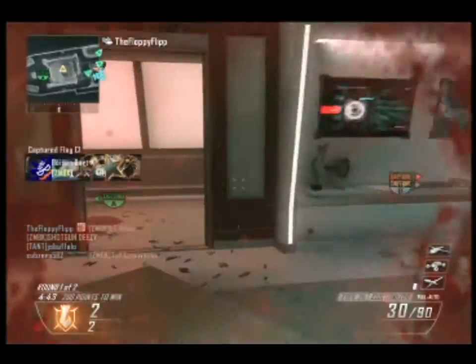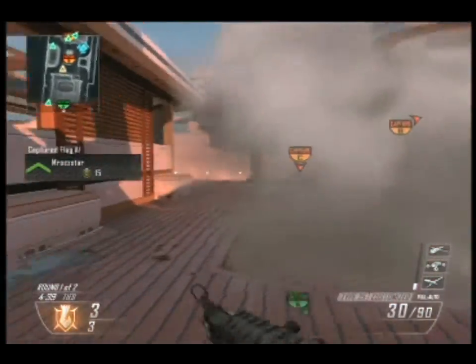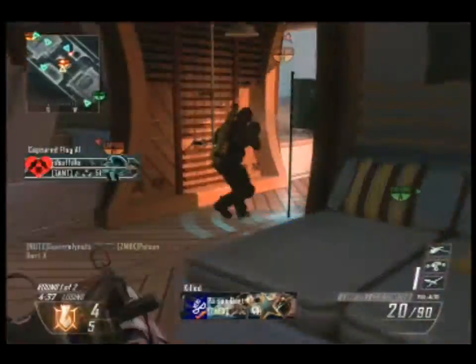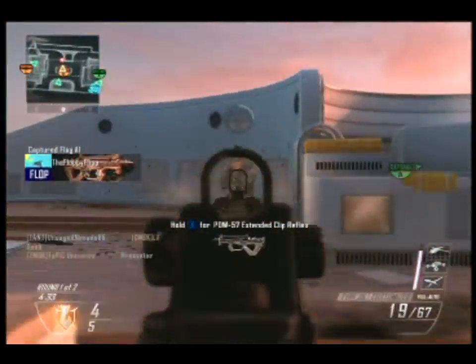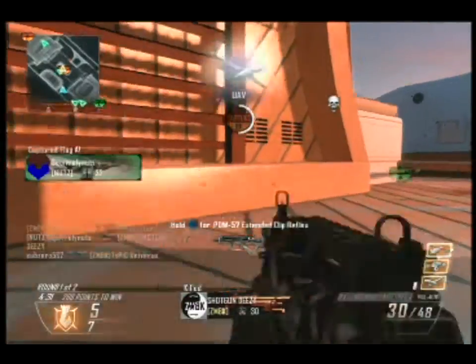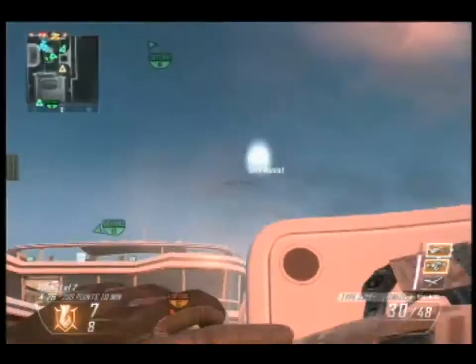It may be a little weird because most people would recommend Toughness. You can use Toughness with this class as well. I just prefer Fast Hands for the faster throwing of shock charges — that really helps when you're in a pinch. You can use it kind of like a flashbang to throw at people.